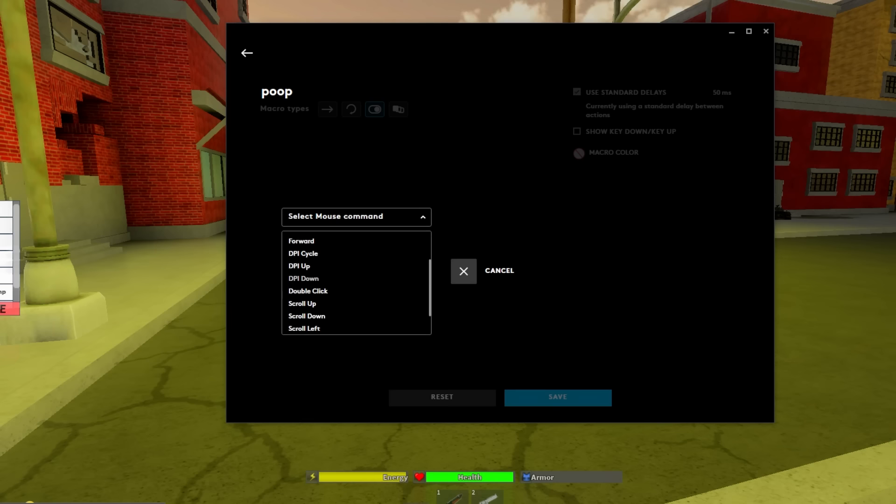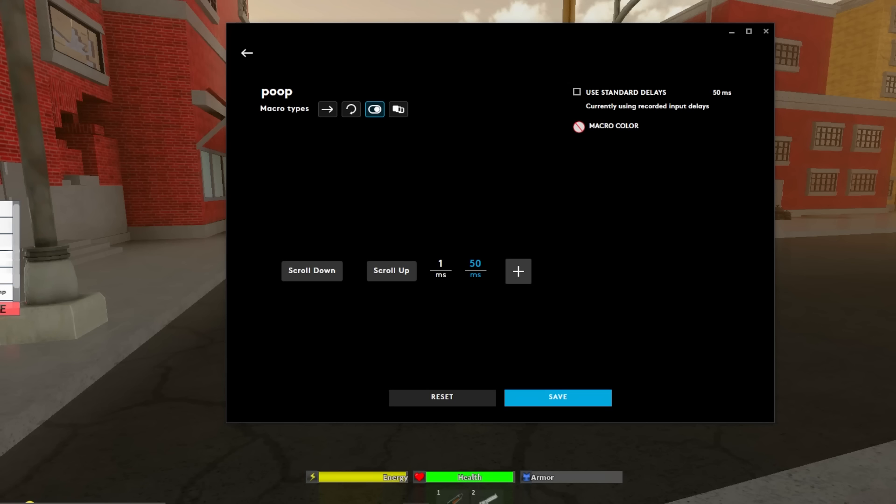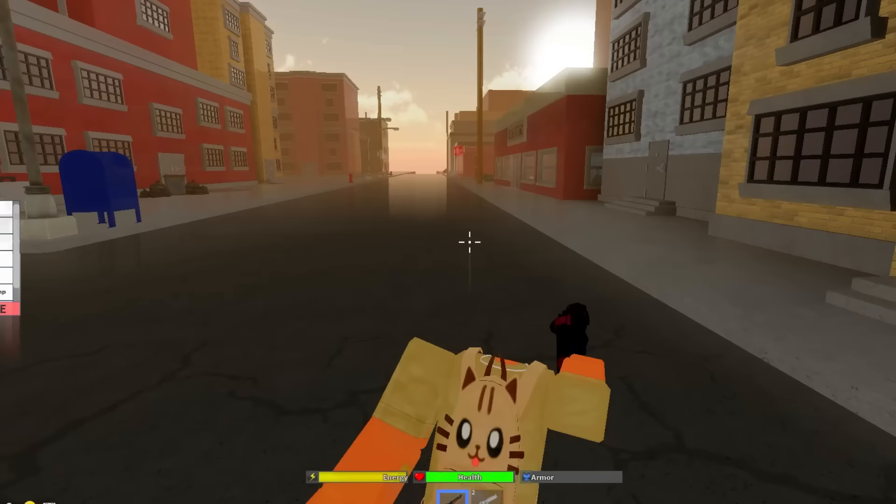Go to System Mouse and add scroll down, then go to System Mouse again and add scroll up. You also want to add a delay — the first delay is 01. Ven's macro uses a delay of 10; either one works, they're both pretty smooth, fast, and reliable. It's pretty simple.